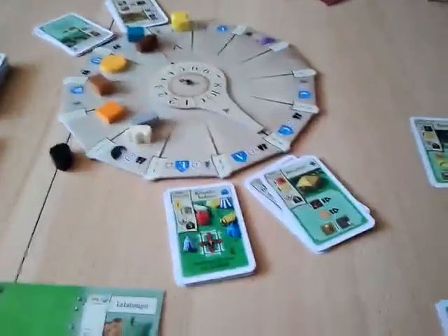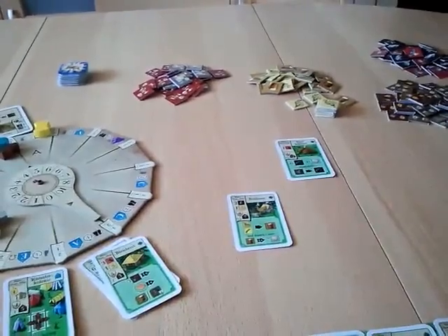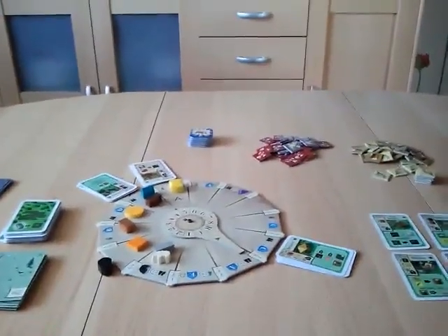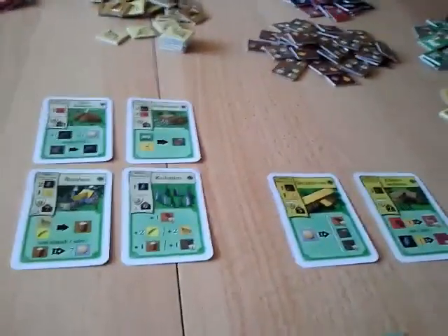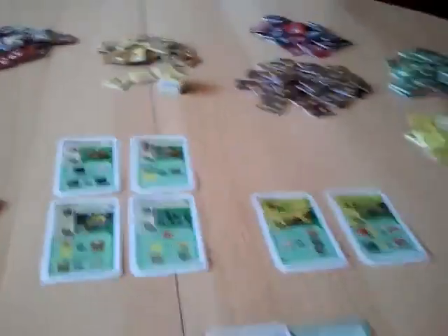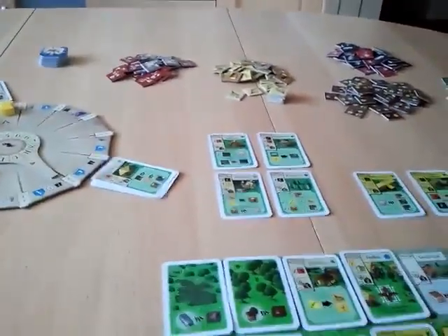The third step of the settlement phase is that the new buildings are put into the building display. Each player has also received a new settlement for the next phase. Now we can continue with blue's turn — the wheel has already been advanced.